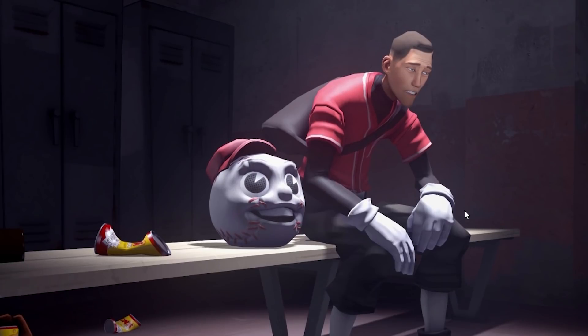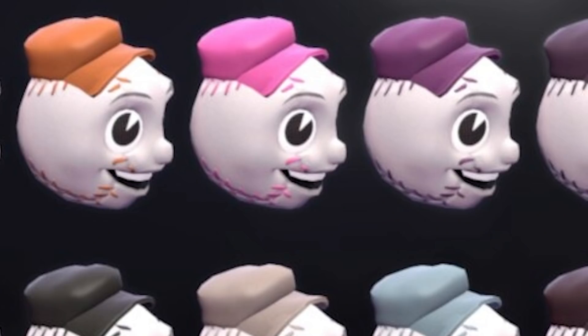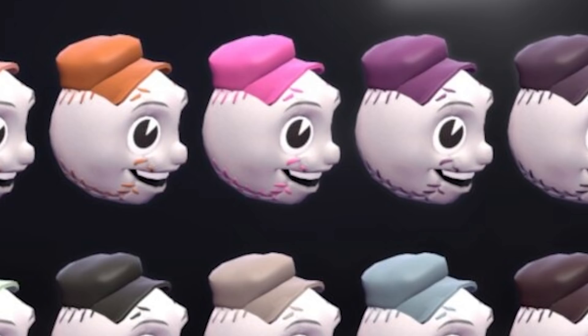This is a Scout cosmetic because he's got the mascot thing going on, so it even kind of fits the lore. What I really like about this is if you paint it, you do not paint the white around stuff, but the stitches and the cap can have a pink cap, black cap, orange cap, whatever you want. But the thing itself stays the same.